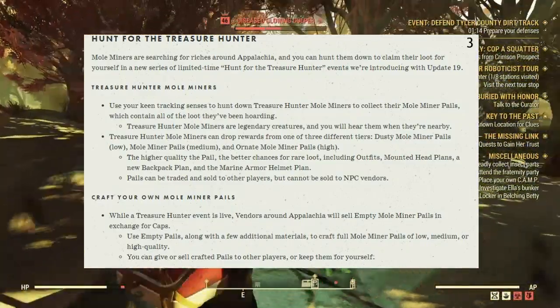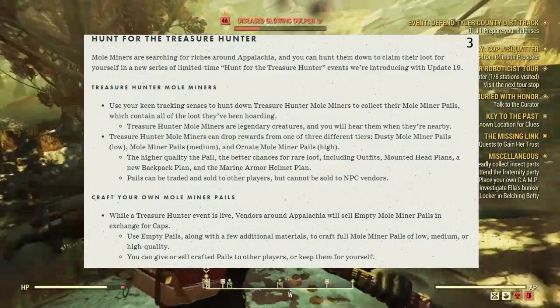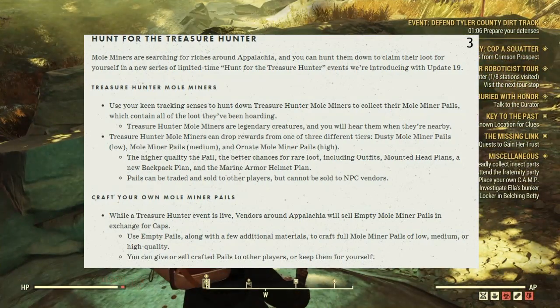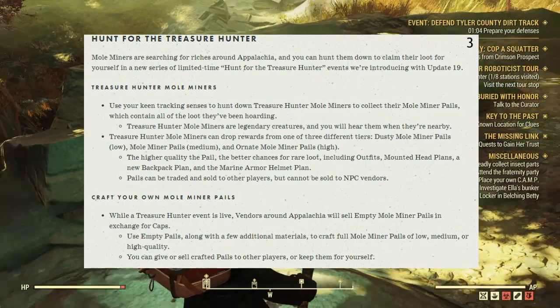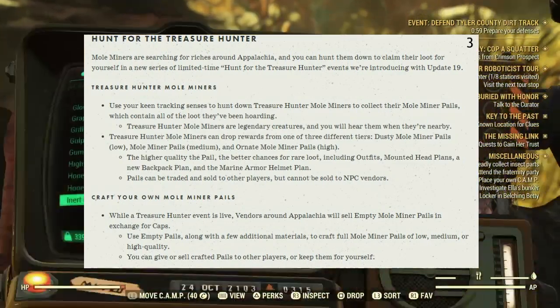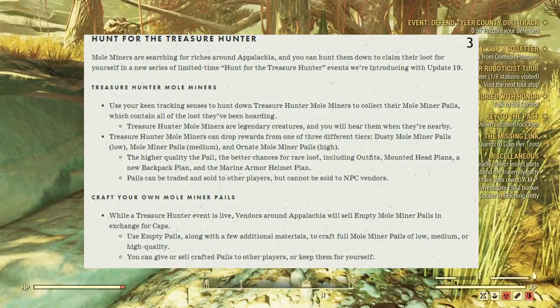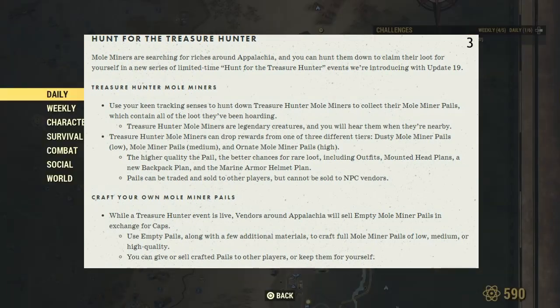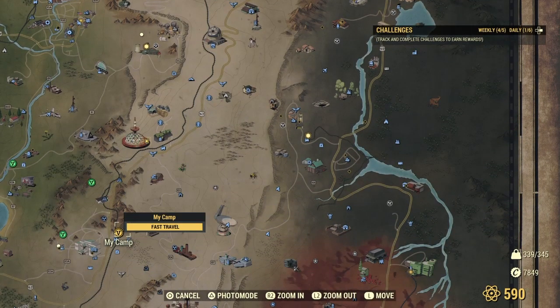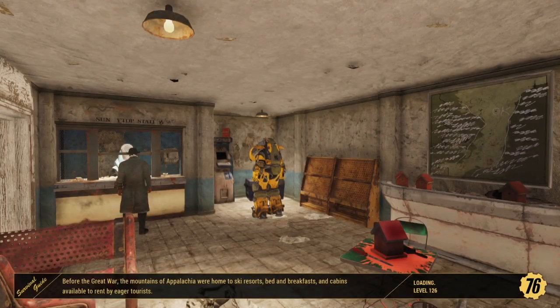You can also craft your own Mole Miner Pails. While a Treasure Hunter event is live, vendors around Appalachia will sell empty Mole Miner Pails in exchange for caps. You use these empty pails, along with a few additional materials, to craft full Mole Miner Pails of low, medium, or high quality. You can give or sell crafted pails to other players or keep them for yourself — much similar to the holiday gifting event, which is pretty freaking cool.